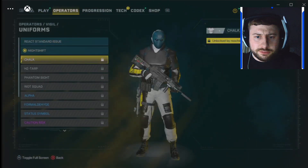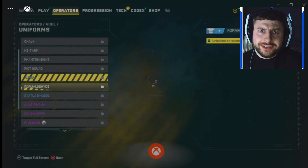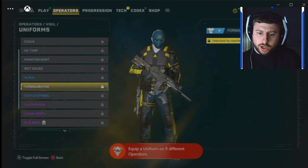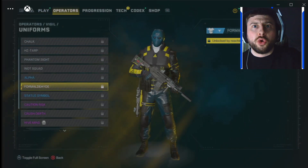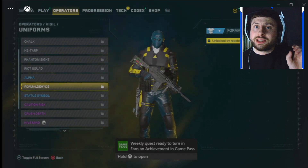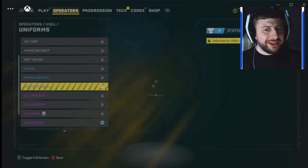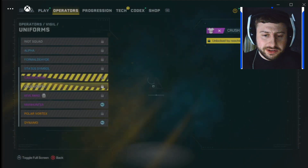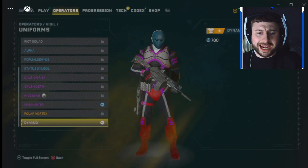Now on to Vigil — the last one. This has been a great video. There's definitely a lot of grinding to unlock all these skins. Oh — I just unlocked something: 'Equip a uniform on nine different operators.' That's how you unlock the Spiffy achievement — 35 gamerscore! Just add a skin to each operator and you get yourself a nice little achievement. That was unexpected — free achievement for you guys as well! Nice Vortex and Dynamo skins here too.